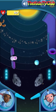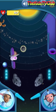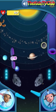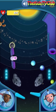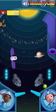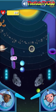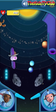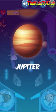Next up, Jupiter, the fifth planet from the sun. Three, two, one, Excelsior! Astronomical — Jupiter orbits around the sun about once every 12 Earth years.